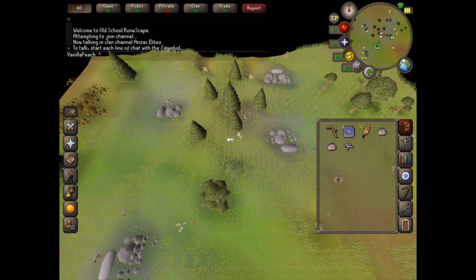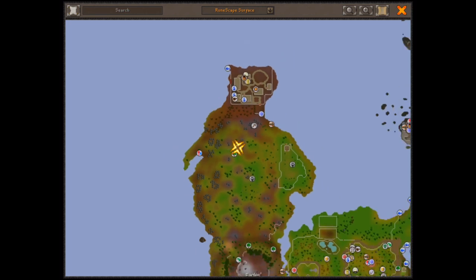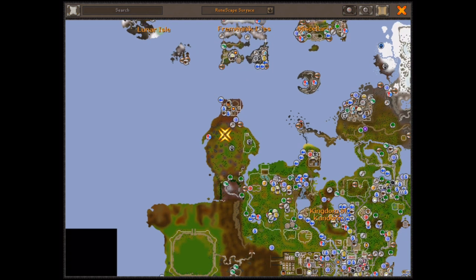To get to the Copper Longtail spawn, I recommend that you use fairy ring AKQ. If you use fairy ring AKQ, this is exactly where you'll end up, and this is where it is on the map.